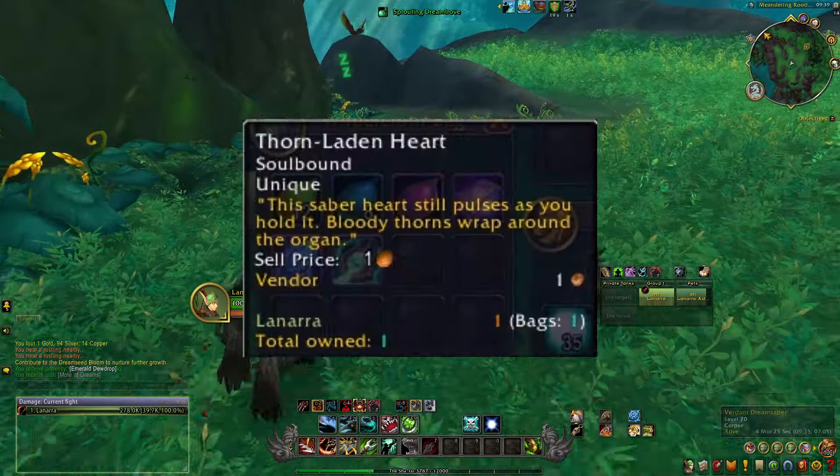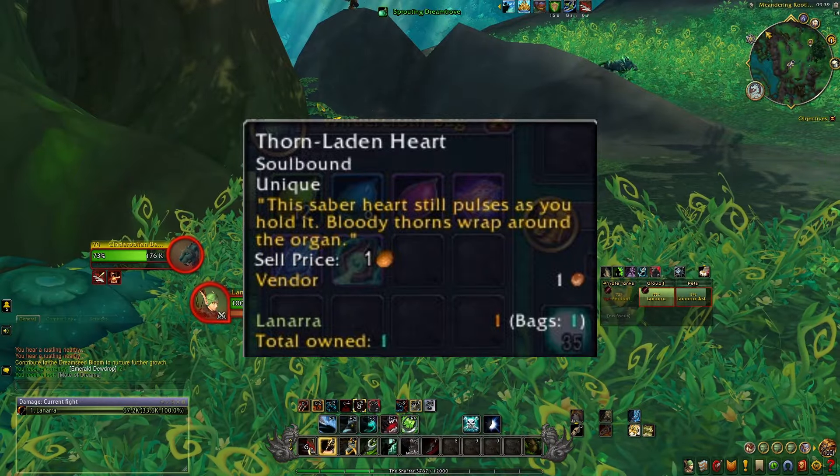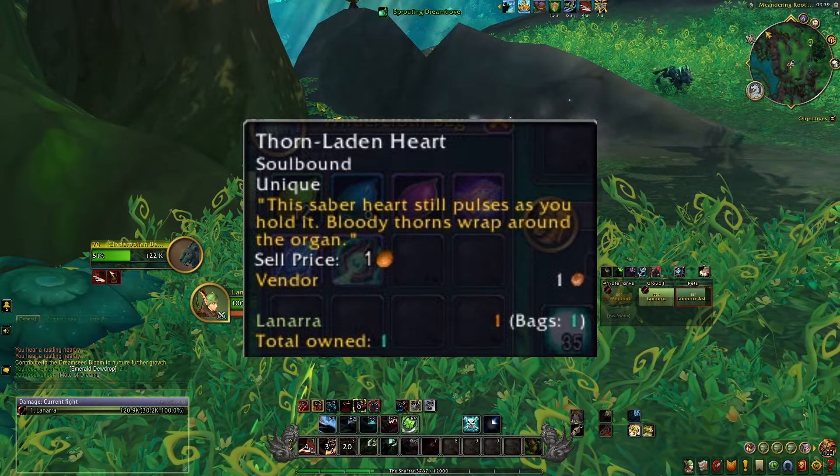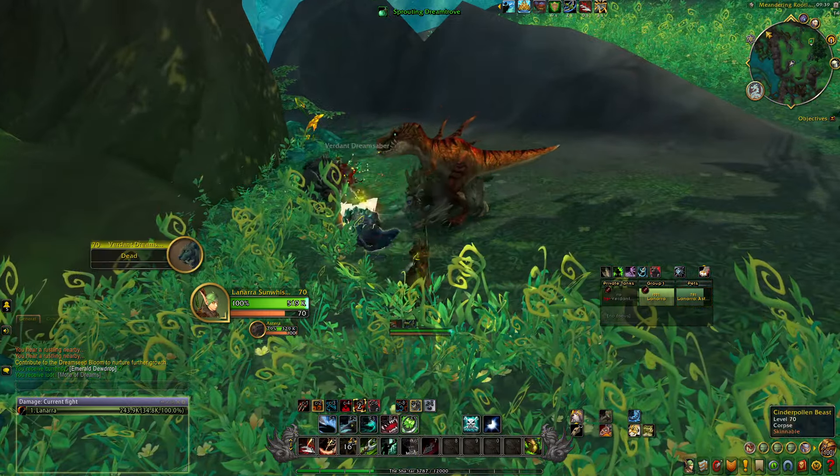The item you are after is the Thorn Laden Heart. The saber heart still pulses as you hold it — bloody thorns wrap around the organ. Once you've acquired this item, go ahead and move on to step two.